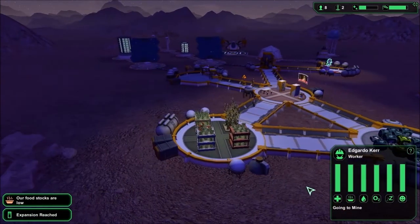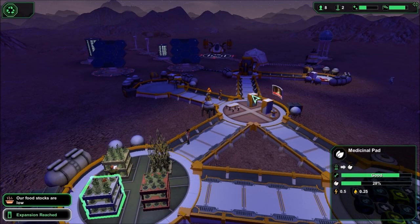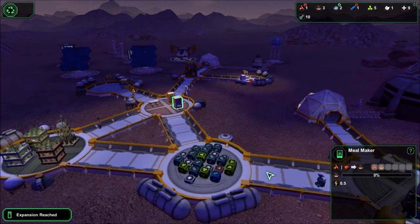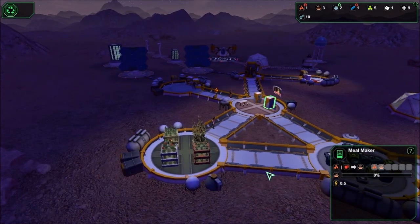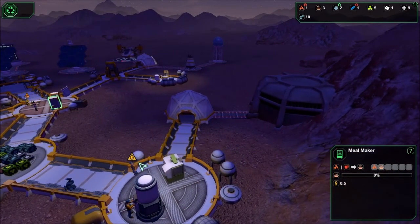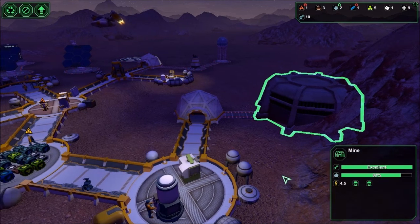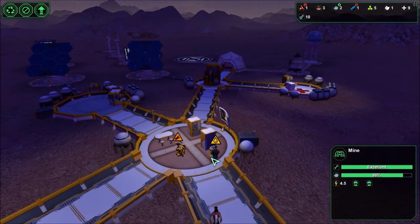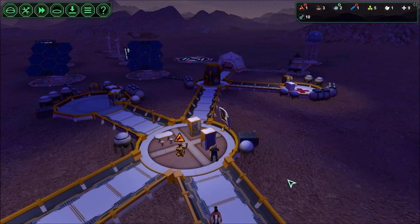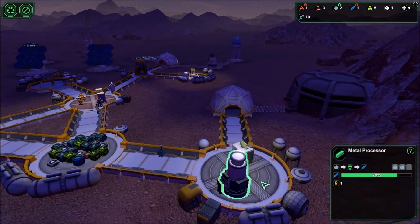Part of the reason I'm building the lab is so that I can get more meat and more variety. We have two meals — one meal in storage. I believe that's Valdez. We have two people in the mines and another person making metal. That's good. We need at least two metal before we can build the lab.